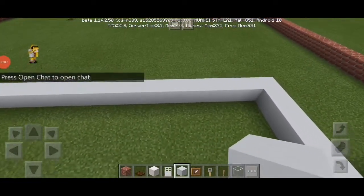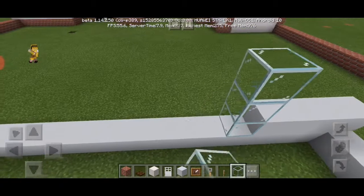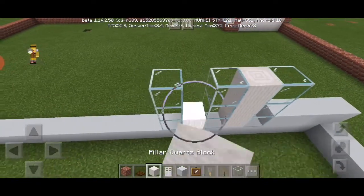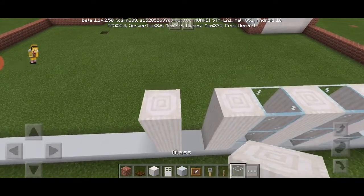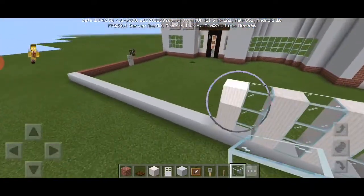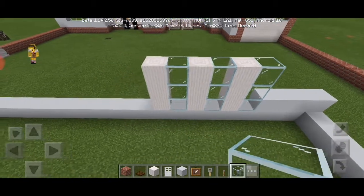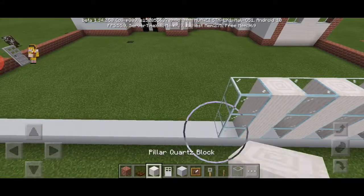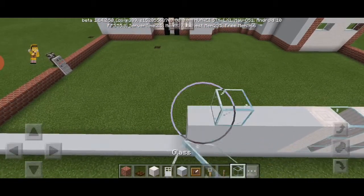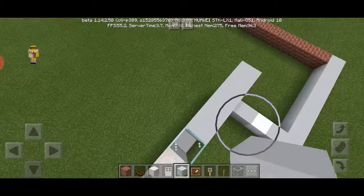And now we're gonna do how to do the best thing ever — the back. So we have to build four: one, two, three, four. And I think you have to build like three — one, two, three — then you have to build one, two, three. Okay, so yeah.